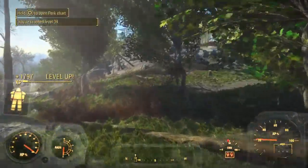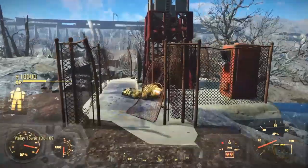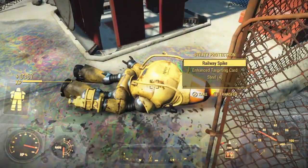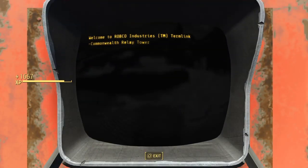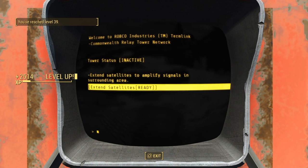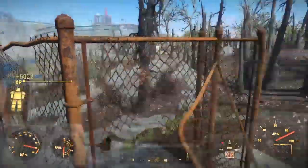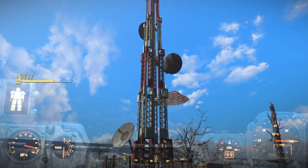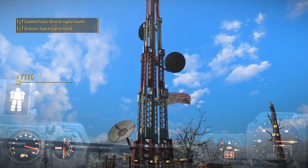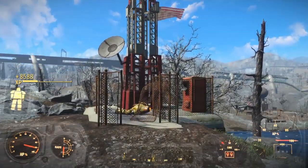Maybe I don't need the radio signal. That was it, wasn't it — that was the freaking spacecraft. Not too much on this guy. Relay tower terminal — Commonwealth relay tower network, tower status inactive. Extend satellites to amplify signals in the surrounding area. Extending satellites and acquiring signals, please stand back. The garbled radio beacon and distress signal — the signal found is the one with the alien blaster.